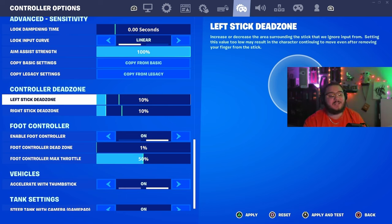Lastly, dead zone — this is very specific to your controller. If you're using an old controller, the stick can get drift. For me, I found 10/10 on every controller I've used to be the perfect middleman. I used to play at 6/4, but I stopped because my controllers would drift too much. I think 10/10 is perfect — if you want to go lower, it's completely up to you and based on your controller.